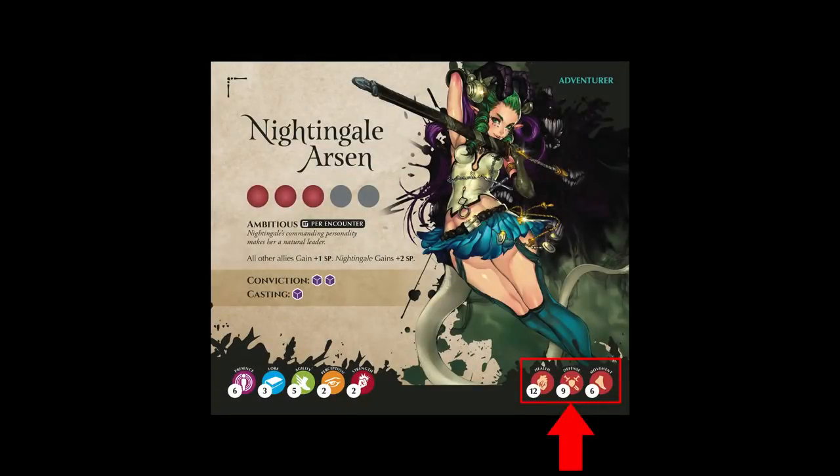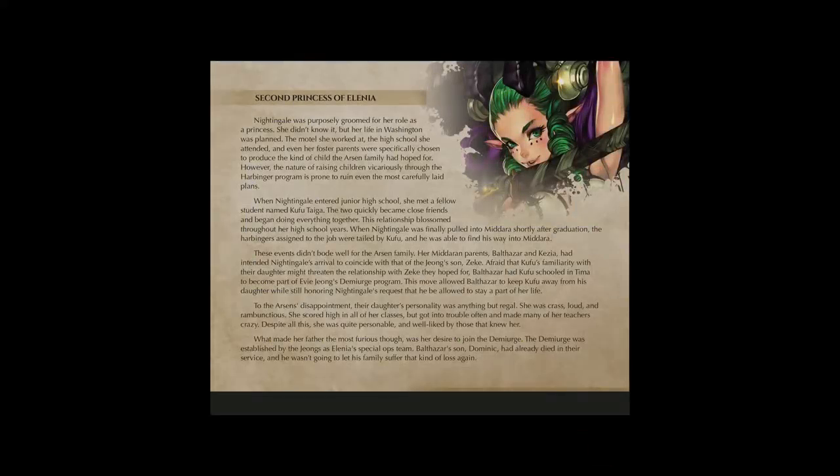To the right of the skills are a set of stats. First, you have HP — this is the total damage that your adventurer can be dealt before being defeated. Second, you have defense, which represents how hard you are to hit with attacks. And third, you have movement — this is how many spaces or squares your adventurer may move when taking a move action. Finally, on the back of the adventurer card, you have fluff that tells a little bit about the character and the lore that surrounds them.